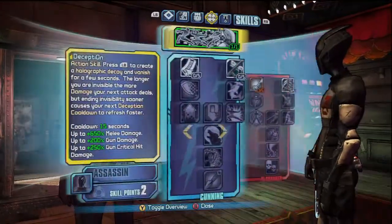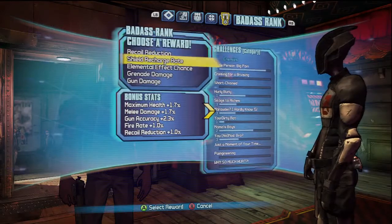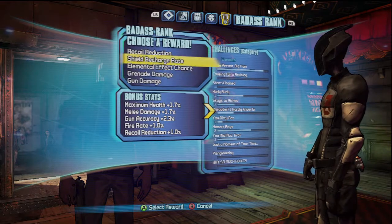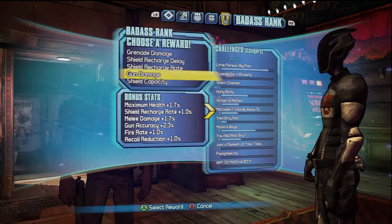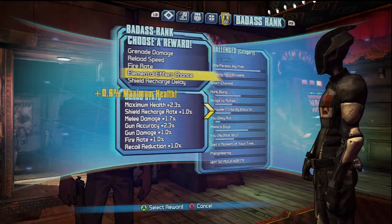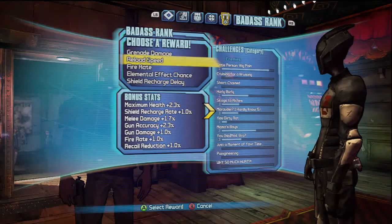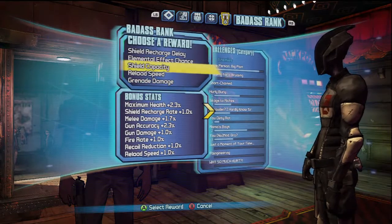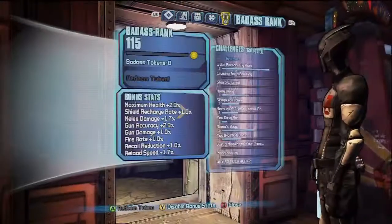Hold on, let's switch to this quest and turn it in. Oh, we got some Badass Tokens - let's do gun damage, let's do reload speed - that's something we definitely need. All right, there we go. Oh, and then we also leveled up!